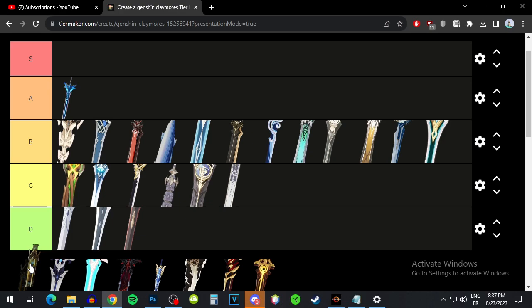The Talking Stick has a high base attack and crit rate as a substat. I reviewed all battle pass weapons before if you want to check that out. For Freminet, it depends on team — if you're using Bennett you can take advantage of the pyro condition, or Barbara for hydro. With pyro it increases your attack which is important, but the passive is very inconsistent, so I'll put it at B tier.